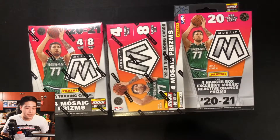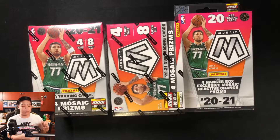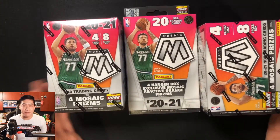Our first pack back then was Illusions. I didn't open any Illusions for this current draft class, but I'm really excited. I can't wait — like I've been saying, this current draft class with Scotty Barnes, Cunningham and everything. I want to pull for my homie Scotty Barnes; he's looking fantastic for the Raptors right now.